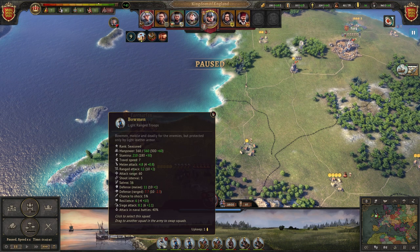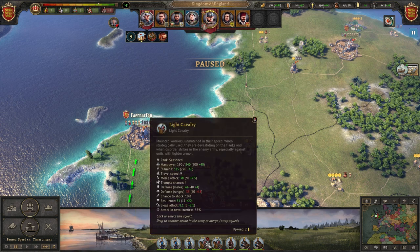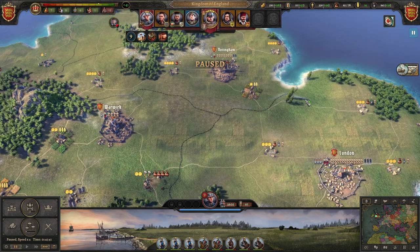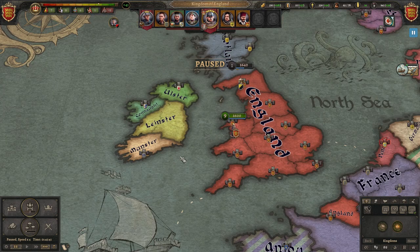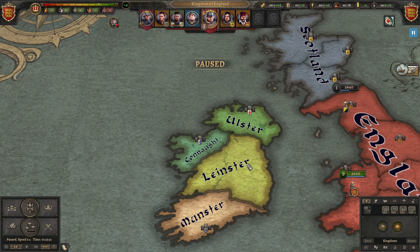I don't know that we'll do that with Baron John, because we want to have some levies to replenish losses. But with Baron John I'm not as worried, because you'll notice he has a star on all of his troops. If you look under rank, it says seasoned — they've gotten enough experience to level up and will fight better. Essentially, Baron John with his experienced troops will be our quality army, while the king is leading the quantity army. However, before we do any of that, we're going to go ahead and declare war.